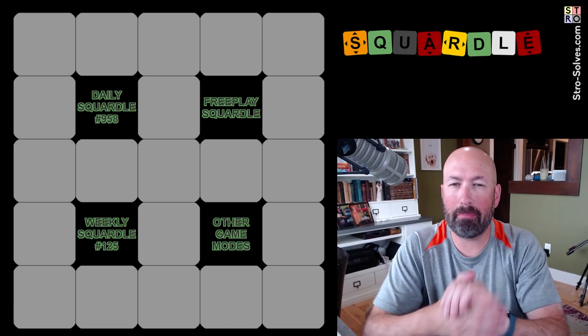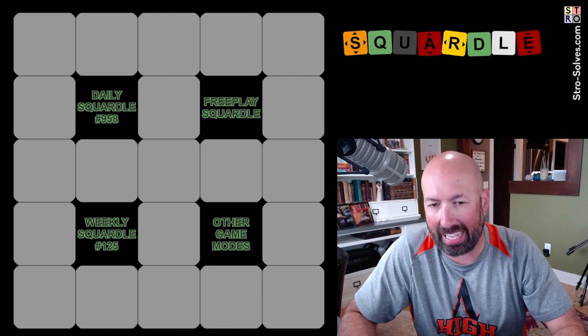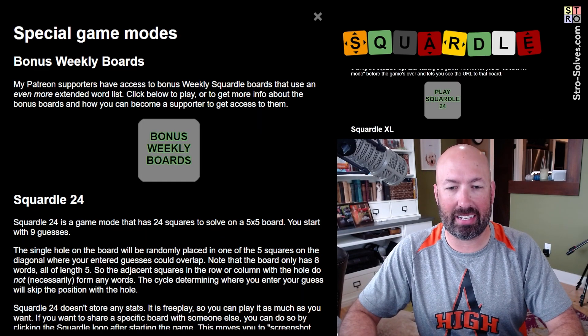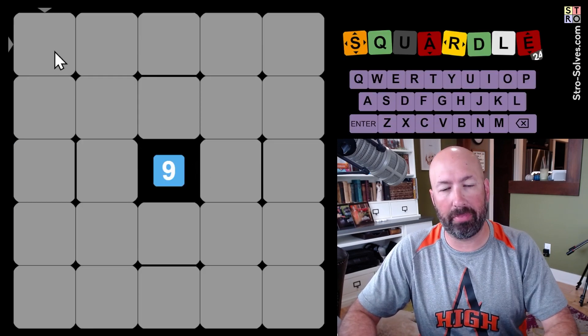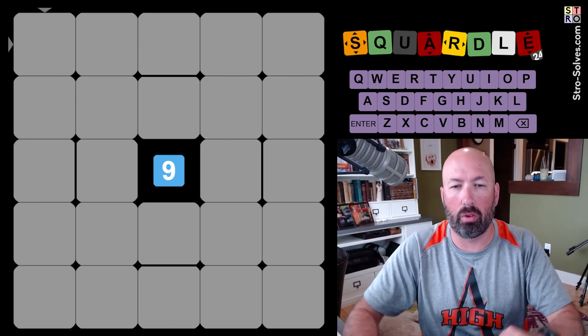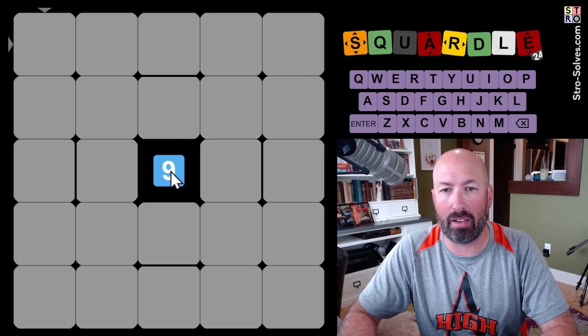I'm taking a look at Squirtle's new game mode — it's new-ish. It actually came out a few weeks ago when I was on vacation, and I just haven't had a chance to get to trying it yet. But there's the new Squirtle 24. If you're not familiar with Squirtle, it's like Wordle on a grid — we're guessing a row and a column at the same time. This nine in the middle is how many guesses we have remaining.